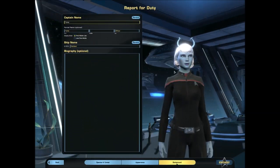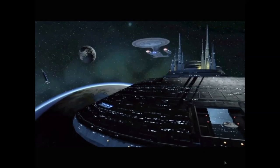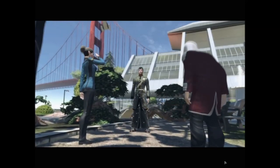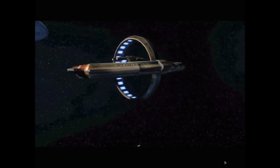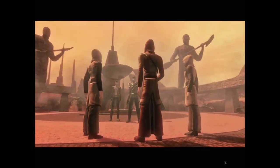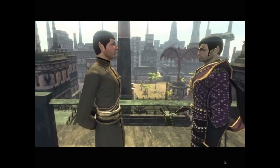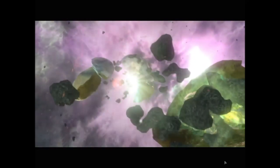Character created, name set up — you see I have made a female Andorian. Let's go. You have the opportunity to select the game options before starting. Now the intro cinematic begins: 'After I left Starfleet, I made it my life's work to reunite the Romulans with their Vulcan brothers. For many years I lived among them and waged a campaign of peace.'